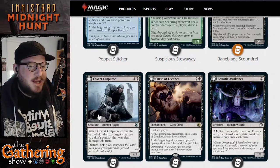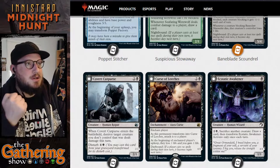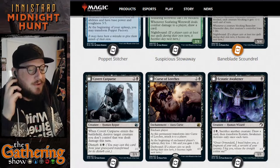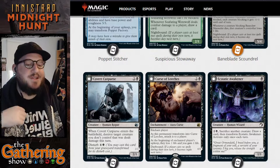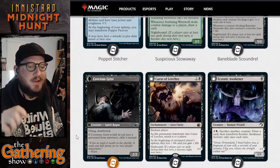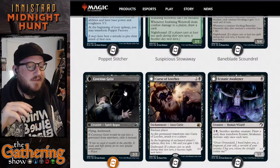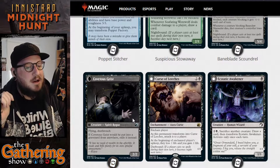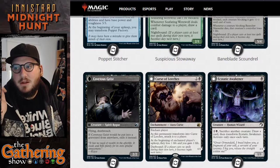The next black dual-faced card is Covert Cutpurse. For 2 and a black, you get a 2/1 Human Rogue. Whenever Covert Cutpurse enters the battlefield, destroy target creature you don't control that was dealt damage this turn. When Covert Cutpurse dies, you can cast it again for its Disturb cost of 4 and a black, and it transforms into Covetous Geist — a 2/2 Spirit Rogue with Flying and Deathtouch. If Covetous Geist would be put into a graveyard, exile it instead. That's a very powerful card — putting that in my Rogue deck, my Deathtouch deck, everything in between.